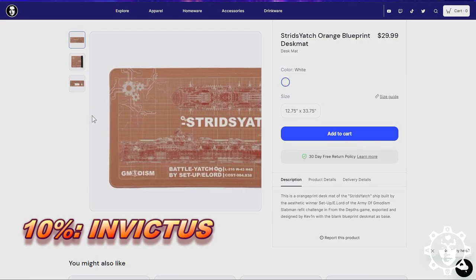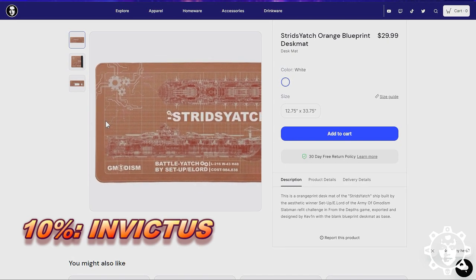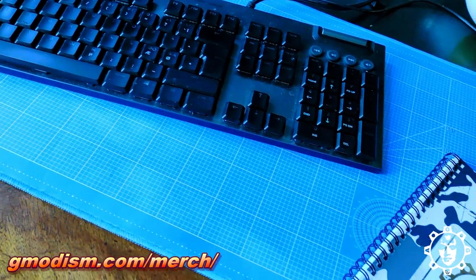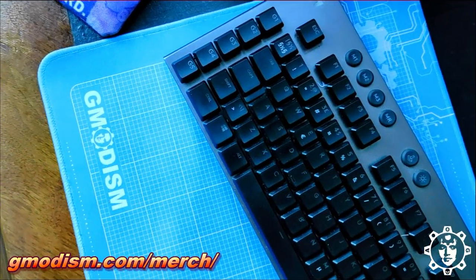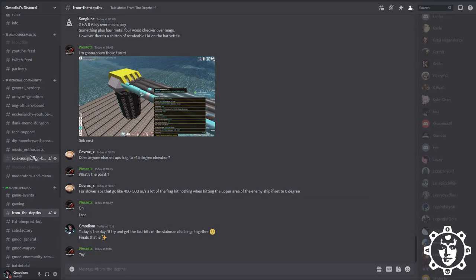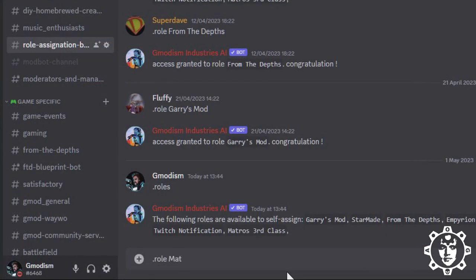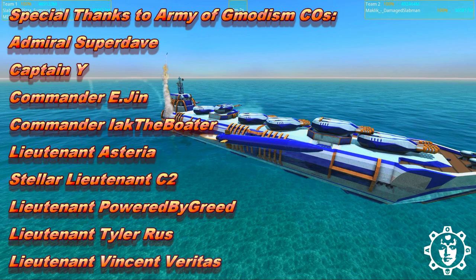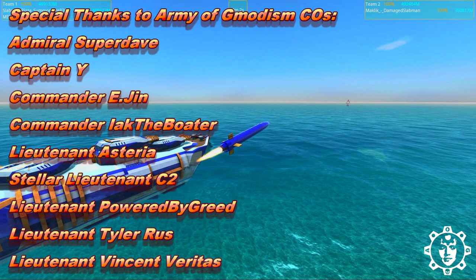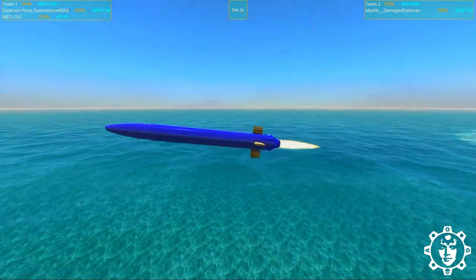Kevin didn't want anything for this, so I lowered the price as much as possible, which means your existing discount might not work. Instead, there's a store-wide 10% discount for a limited time. Please send your blessings to Kevin in the comments. You can also join the Army of Germanism by signing up for Matrus third class in our Discord. If you want to be a commissioned officer, you can support the channel monetarily. Don't forget to like the video and subscribe so you'll see the results.